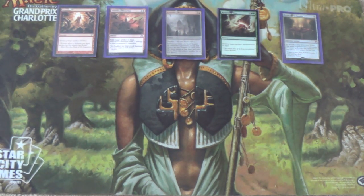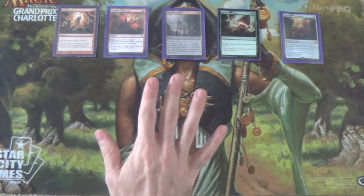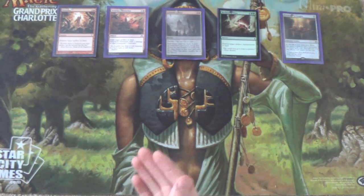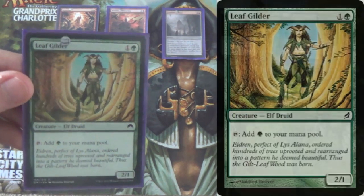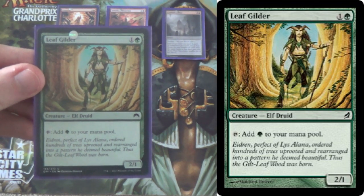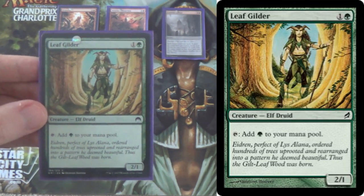Since we're talking CMC 4 at the lowest end, we need something to get us to that point in the game, and one way is ramp. To that end, we have three ramp spells. We run Leafgilder — very simply, two mana, adds a mana. Hopefully if we hit all our land drops, that gets us into a turn three Demolish, and we can just start going from there.